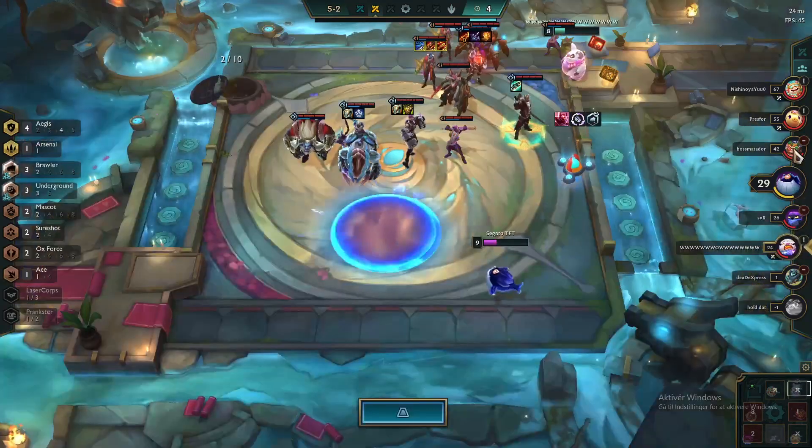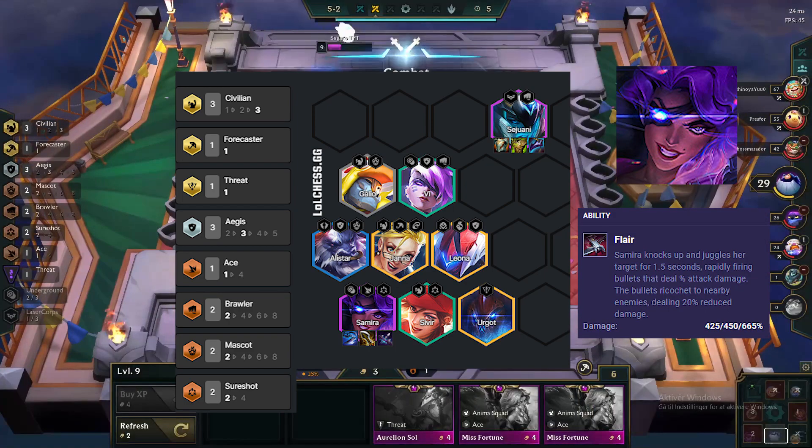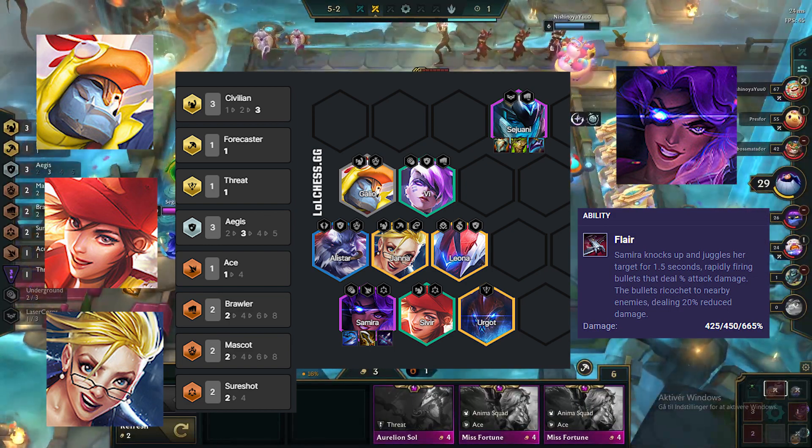Here is the Chinese Samira Civilian comp and how to play it. We will of course play Samira as our main carry, plus the 3 Civilians: Skalio, Sevilla, and Janna.